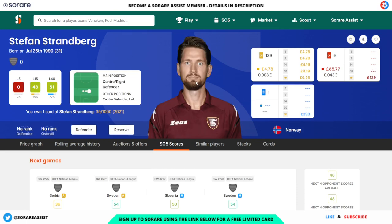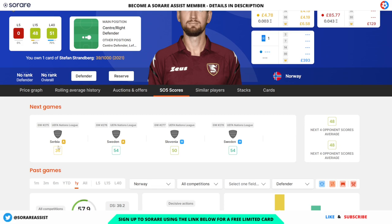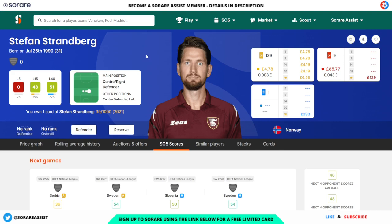Another good option is Stefan Strandsberg, who plays for Salernitana in the Italian Serie A — a club that just recently escaped relegation — and also for Norway. His limited is going for £4.87 at the moment and his rare for around £85. He has the same fixtures as Melling: away to Serbia, away to Sweden, home to Slovenia, and home to Sweden. He's also got some good international scores — 68, 100, and 67 — so some really good potential there for Strandsberg.